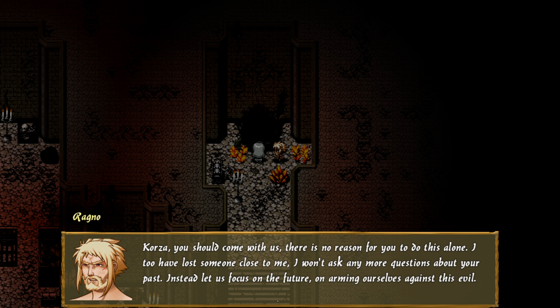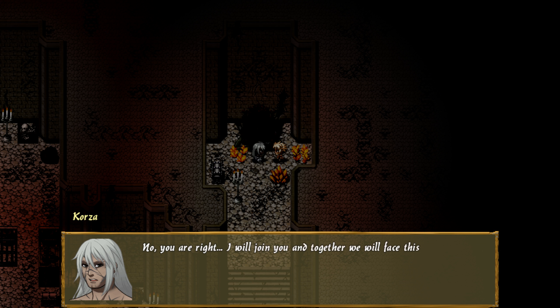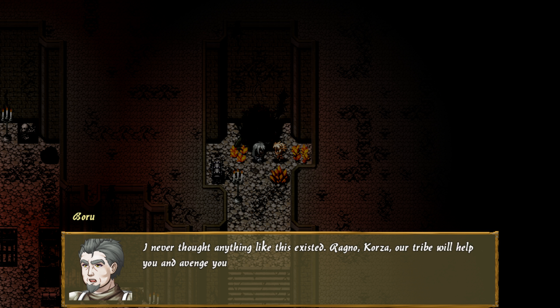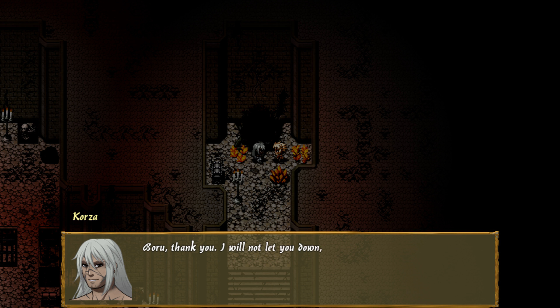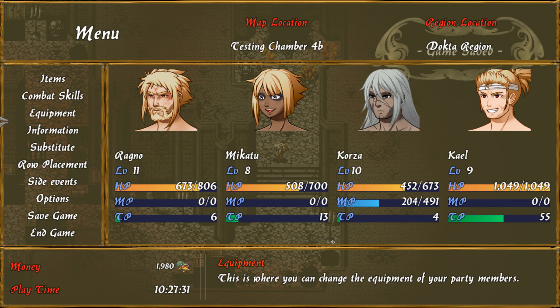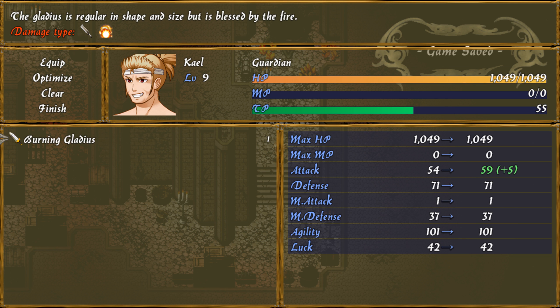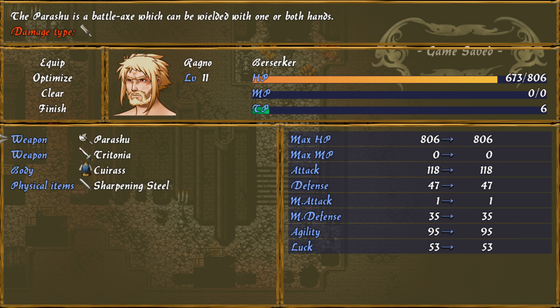Fallen treasure key! It's over. My sister. Gone. Korza, you should come with us — there is no reason for you to do this alone. I too have lost someone close to me. I won't ask any more questions about your past. Instead, let us focus on the future — on arming ourselves against this evil. Ragnuai. No, you are right. I will join you and together we will face this enemy and eventually destroy them, once and for all. I never thought anything like this existed. Ragnuai, Korza, our tribe will help you and avenge your sister. Her soul is here in this mountain — she is with our ancestors. They will protect her now. Boru, thank you. I will not let you down. I swear on my sister's fire. Let's start moving out of here. Side event completed.